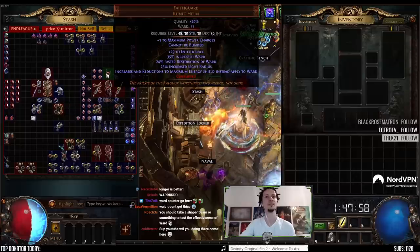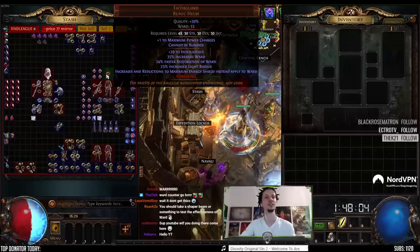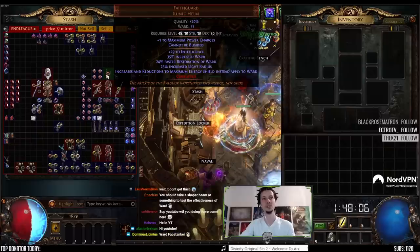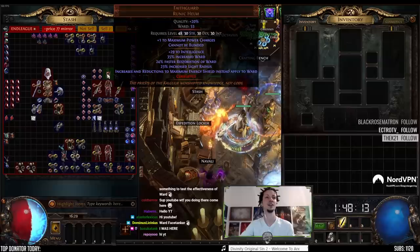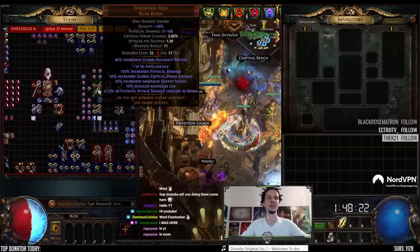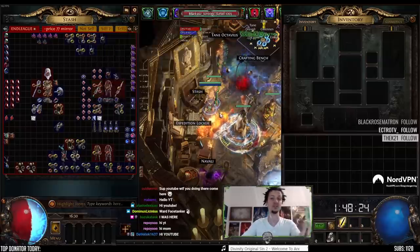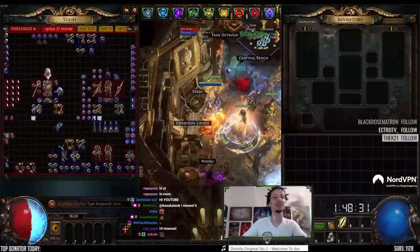For the nearby allies, they have six percent increased defenses per 100 strength you have — this works for ward global defenses. We are scaling our ward by this helm: Faith Guard increases and reductions to maximum energy shield, if applied to ward instead. So flat ES is not good for us, but percent maximum ES, the non-local global rolls, are good.